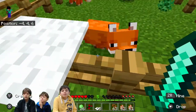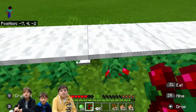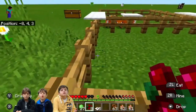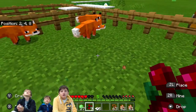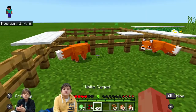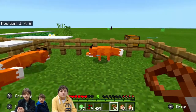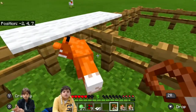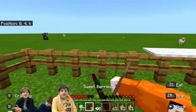Just to recap: I got sweet berries from a little sweet berry farm, got a lot of sweet berries, then fed two foxes berries until they had hearts on top. Although they're very scared of you, if you leash them they can't really run away. You can see this one is not scared of me — that's the tamed one. You have to feed both foxes berries — that's how you tame them.